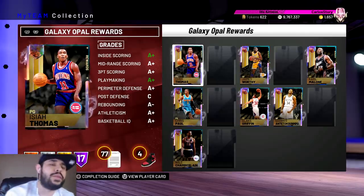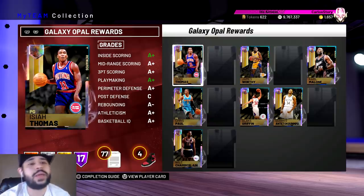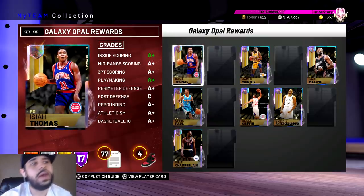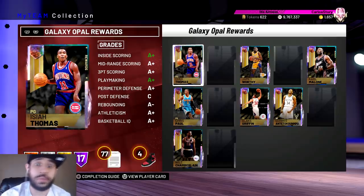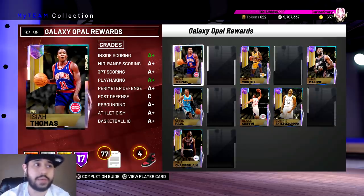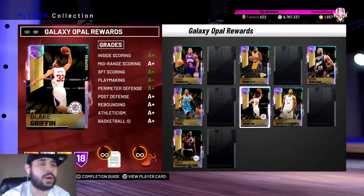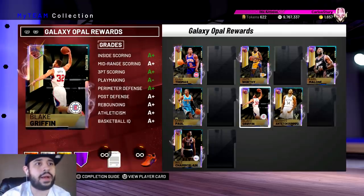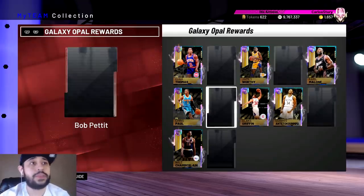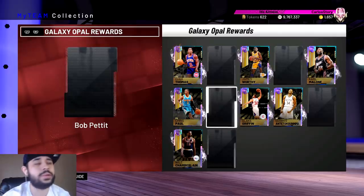We're back again with another MyTeam video. In this one we're going to be talking about how to get tokens in NBA 2K19 MyTeam. A lot of people are hitting up my DMs on Twitter and Instagram asking how to get tokens for the new Galaxy Opals. Right now we have seven Galaxy Opals — they added Baylor, Bob Pettit, and AI. They cost 750 tokens and I'm at 622, so I'm almost getting my eighth one very soon.